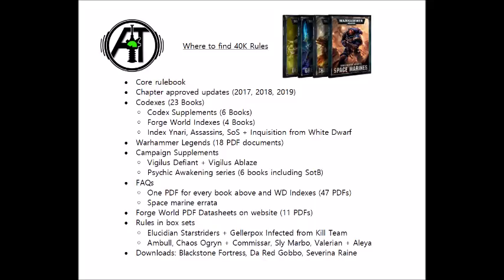Next we have campaign supplements: Vigilus Defiant and Vigilus Ablaze, which came out in early 2019. Vigilus Defiant has a bunch of special formations for the Imperium and a few Xenos races such as Orks, Genestealer Cults, and Eldar, adding special rules and stratagems to give them a boost. Vigilus Ablaze is entirely focused on Chaos, expanding the Black Legion's options, giving access to new Possessed and Daemon Engine options, eight specialist detachments, extra stratagems and warlord traits for certain Chaos formations, as well as a few rules for Renegade Space Marines.